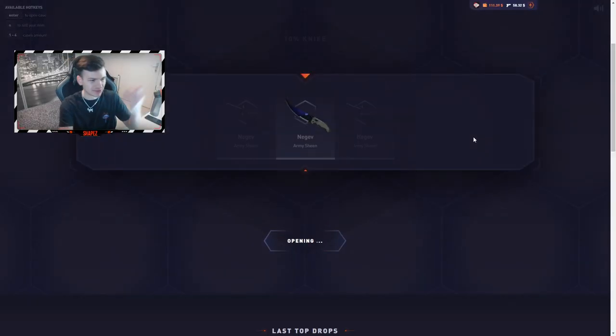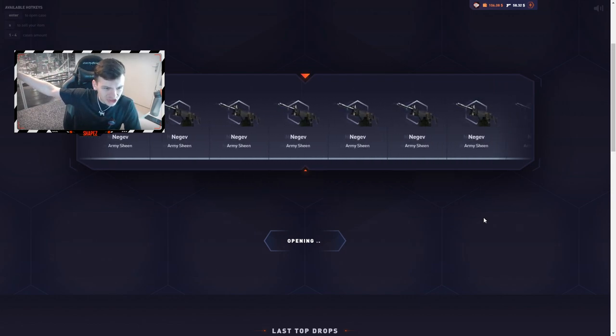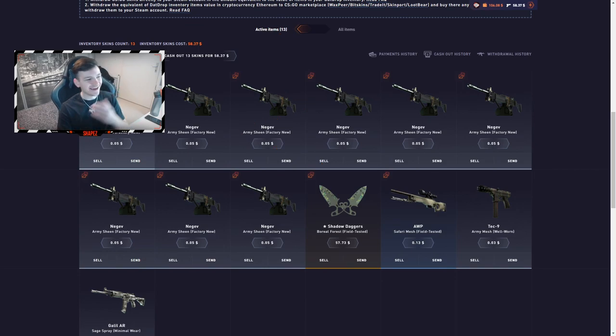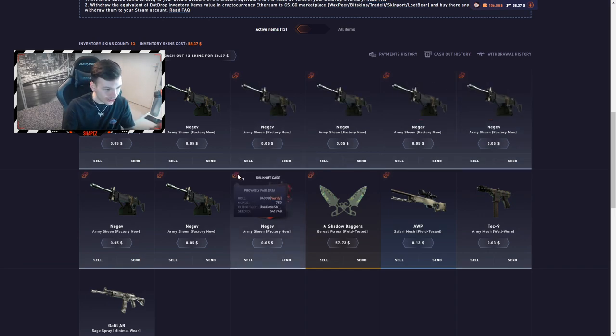There are like three negev army machines. Last case — then we're going to start doing upgrades. Please give me a knife. I just checked my tickets and I had an 89 ticket once and also an 83 and an 85 ticket — three times I was so close to getting a knife but no luck. I'm never lucky, never.